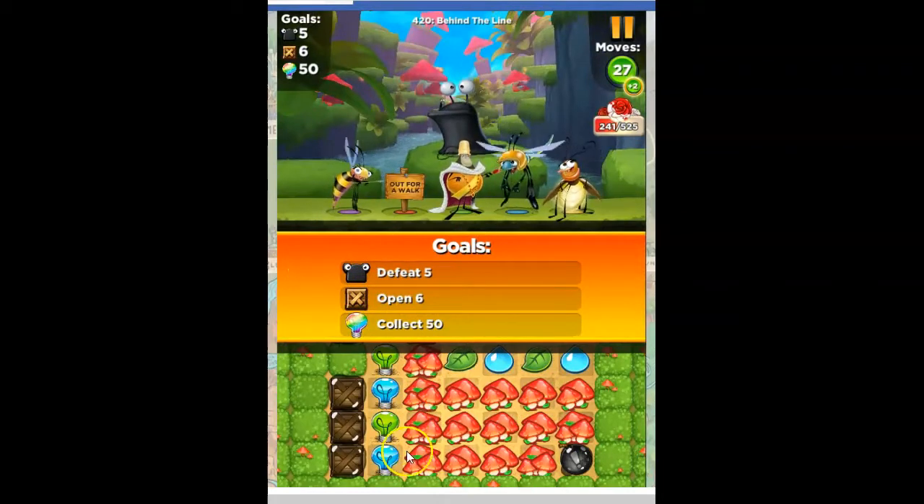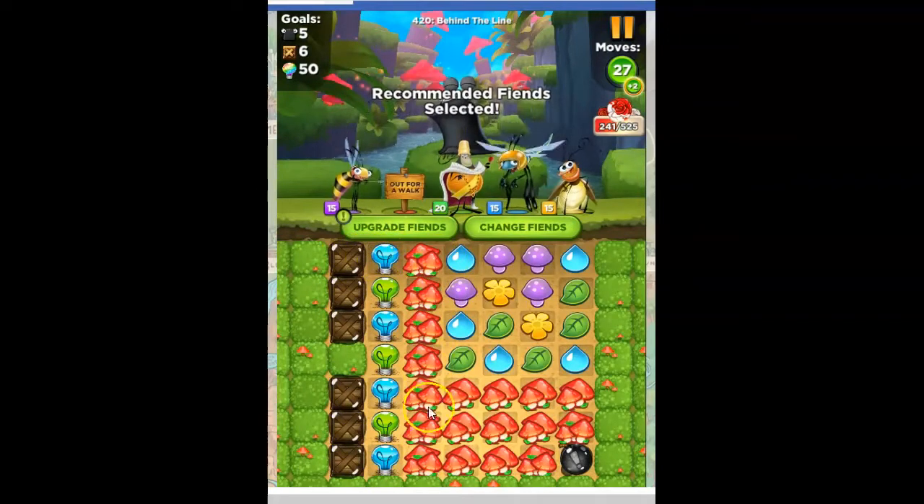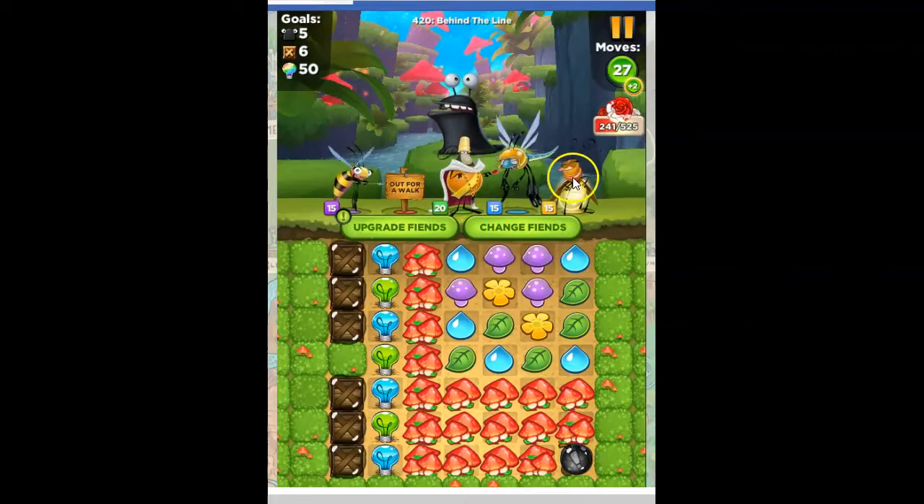Here are the lights along this side, here are the crates bound by those lights, and then everything is bound up by all of these mushrooms. But I do have a black bomb here that if I can hit with another bomb — one of these bombs — that should work. This is in a good position to try to help me.